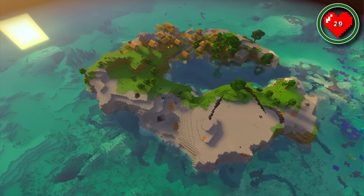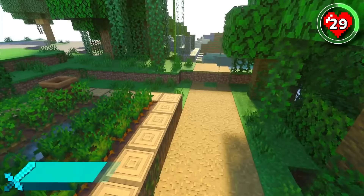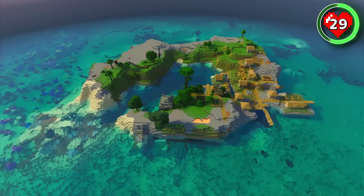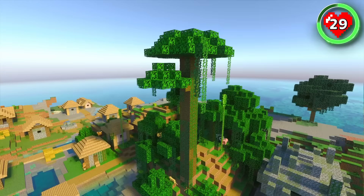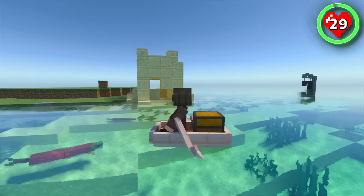This seed spawns you on one of the best jungle survival islands ever found. It's not often you get to survive on an island with jungle villagers. The island even has its very own temple, which could be your starter base while you plan out the rest of your adventure. There's so much to do — trade with villagers, loot the temple, build a bamboo treehouse, and maybe even dock in the middle for when you're ready to sail away and explore.